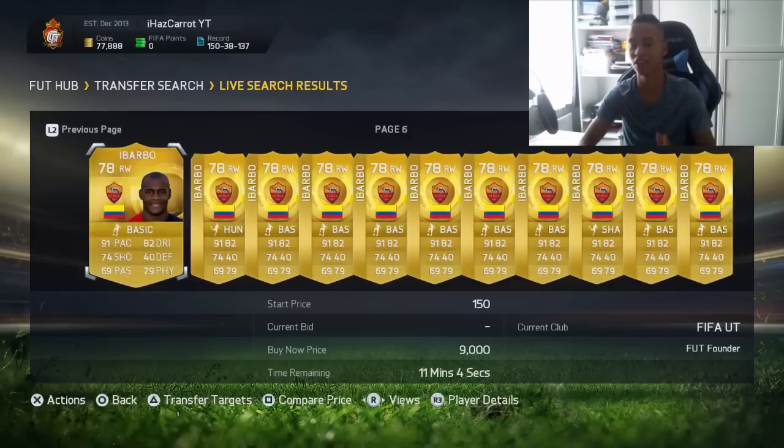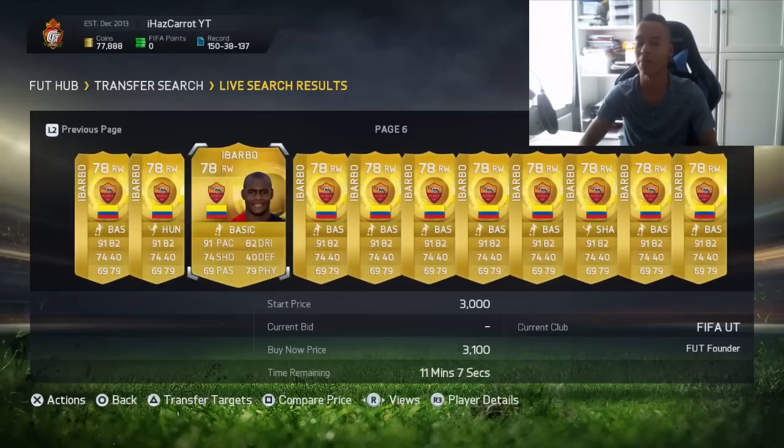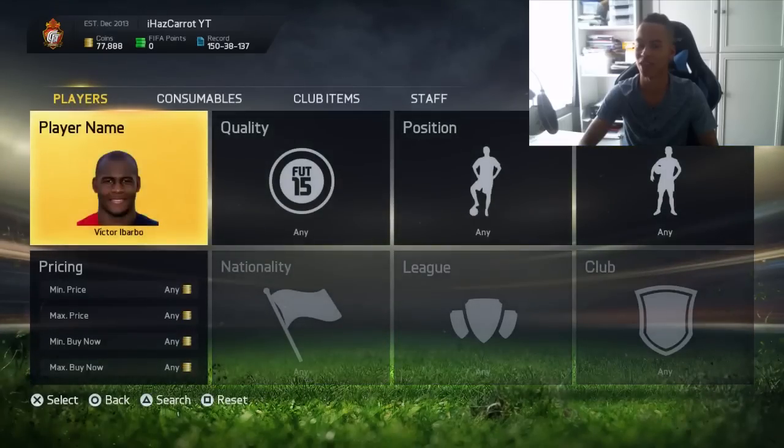This one has slightly more risk because EA might not adjust the price ranges — and that's a big factor. If EA don't adjust the price ranges then you can't really invest. They'll be the lowest tier in the price range, say around 20k to 50k. They'll be going for 20k on the web app, and when the game comes out they'll be going for the upper bracket in their price range.